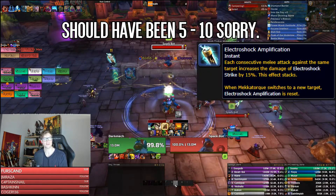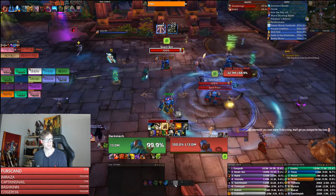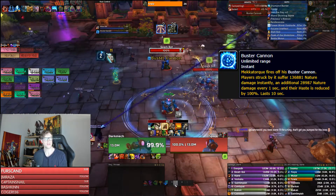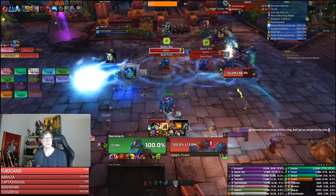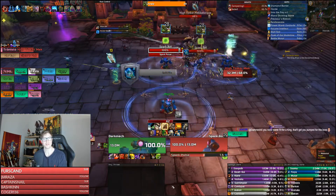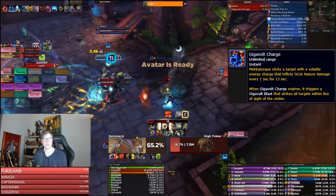For tank swaps, you're going to be swapping at five stacks of Electroshock Strike — it's a building buff that builds up on the boss and resets on melee swings. You want to dodge the Buster Cannon, which shoots out a big blue Mega Man beam. Move away from the boss when he casts Blast Off and Landing Zone — those are two clearly marked circles. If you get targeted with Gigavolt Charge, make sure you're using line of sight.